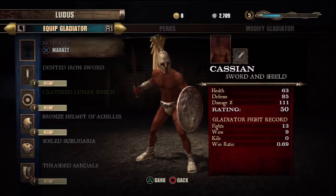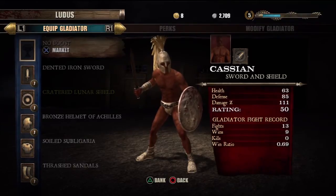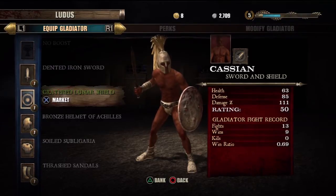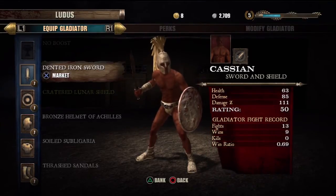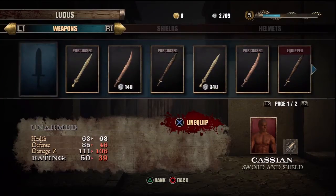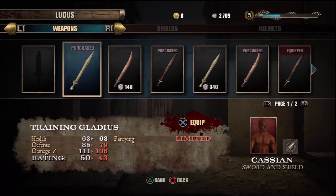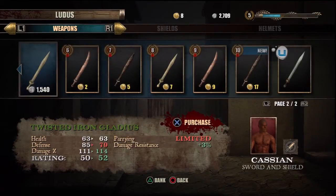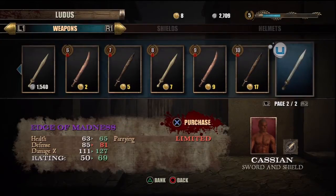Once you go into your character, you have your options. You have boost, which I don't have right now, and your primary weapon, which would be either your sword, dagger, or whatever it is. Currently I have a sword, and if you go into the sword selection you have multiple swords to choose from. They start from the cheapest and worst up to the better, more expensive ones, and at the end there's a trophy unlock item.